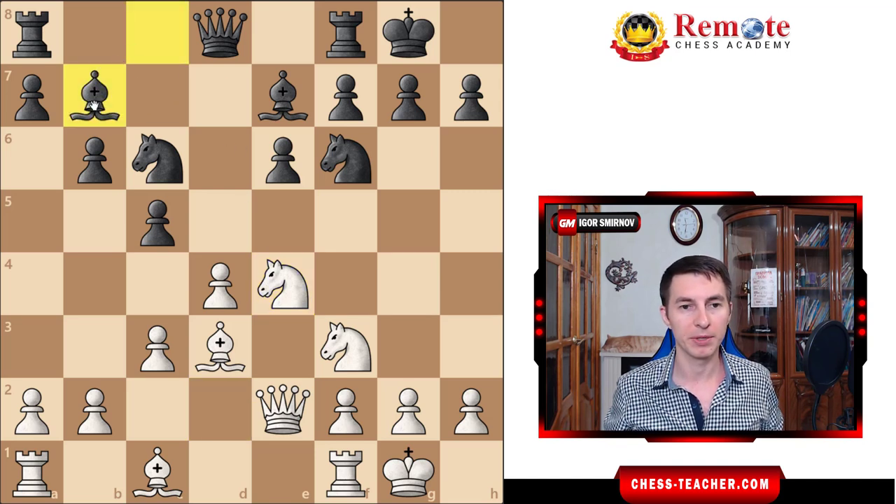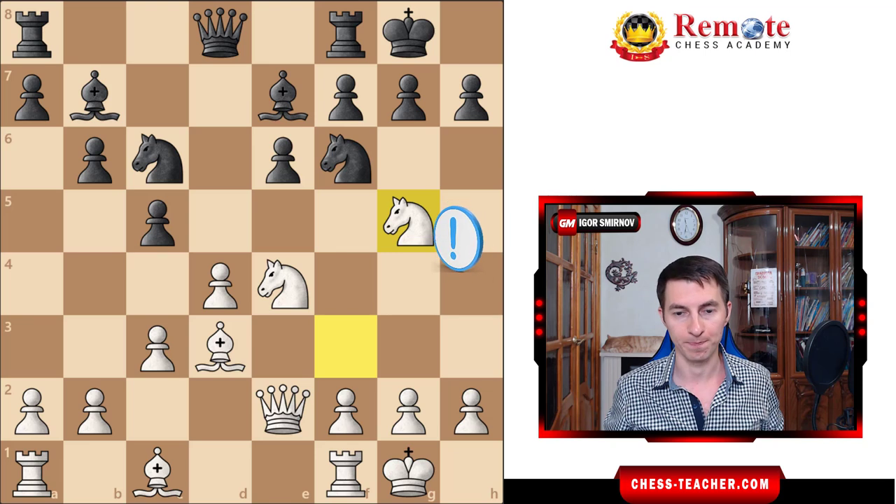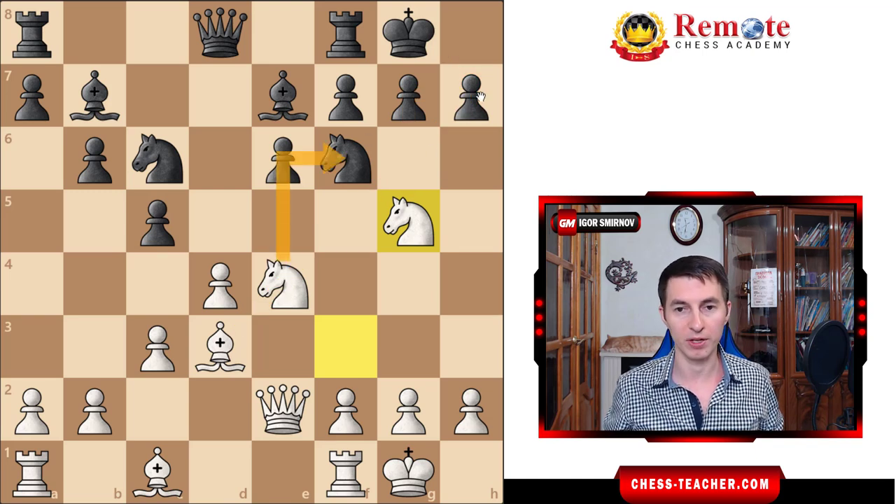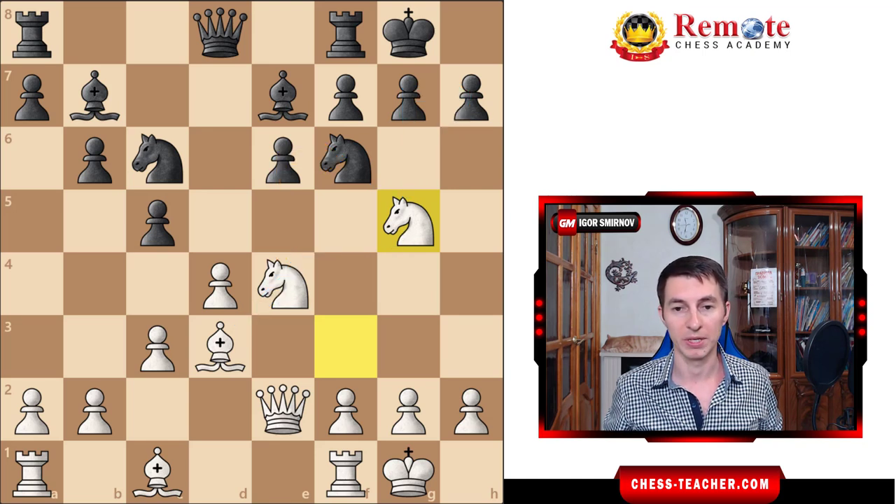So far it looks like black is completely fine, but there is a sudden move which allows a really powerful attack: knight f to g5. What's the point? It puts pressure onto the square h7, and you are actually ready for a checkmating attack. On the next move you want to trade here, open up this light-square bishop, and together with the knight they're going to pick up the h7 pawn and deliver checkmate very soon. This strange move knight f to g5 is actually extremely difficult for black to parry.